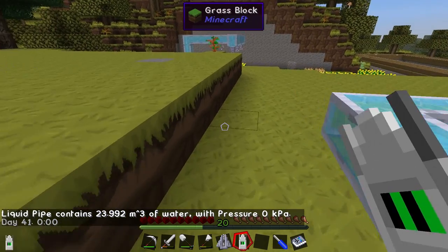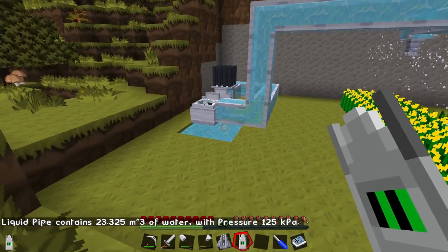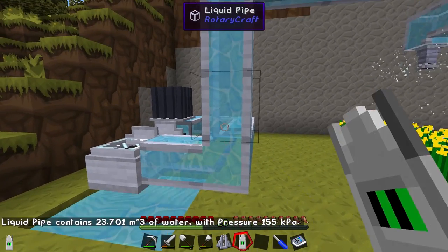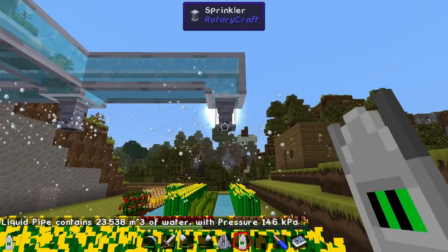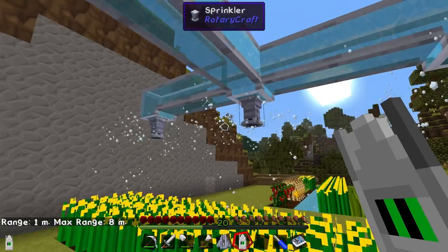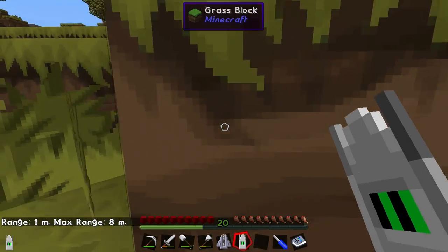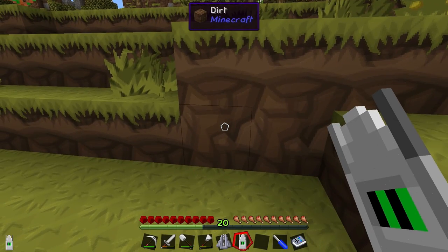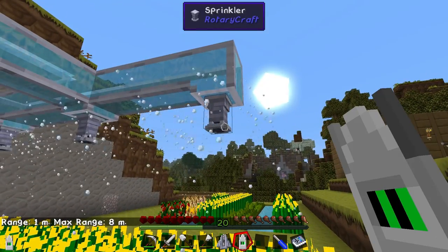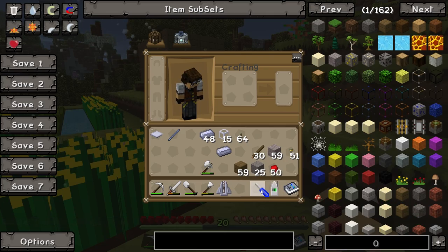Let's have a look at the sprinklers with the transducer. We've got 23 cubic meters of water and there is pressure — not sure exactly what unit that is, maybe kilopascals — 155. The pressure gets less as it goes down through the pipes. If you click on the sprinkler itself, it tells you the sprinkler's range and max range: one meter range, maximum range eight blocks. They're clearly managing a three-by-three area.